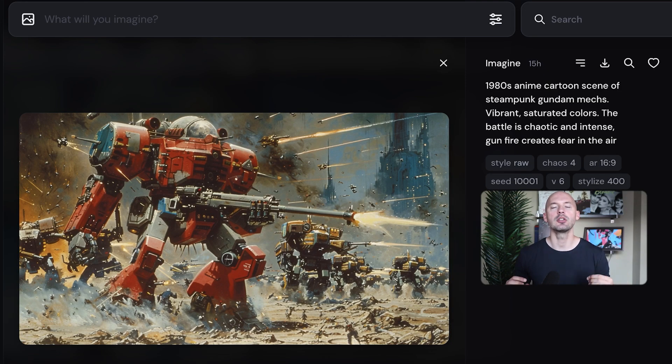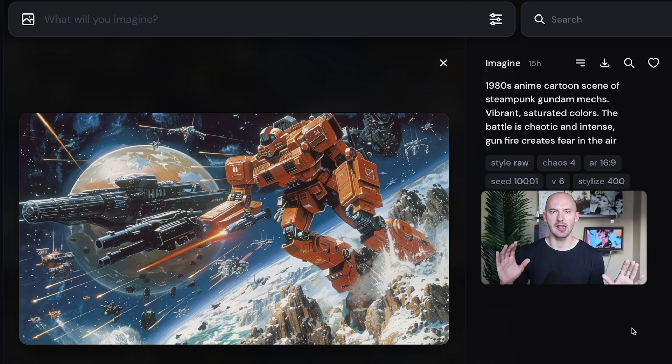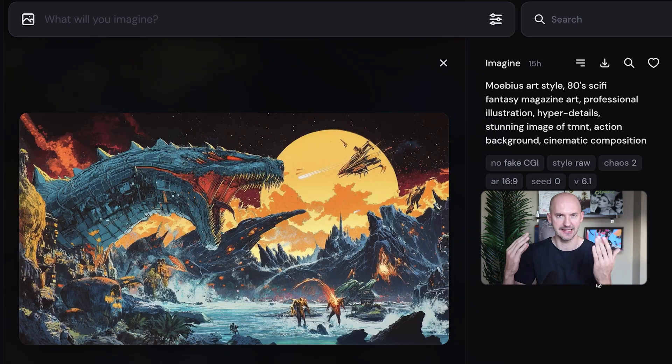Let's take a look at some more from version 6.1. I want to show you how the new model handles more coherence in the face of a chaotic scene. Here's an anime cartoon scene with a lot going on — very chaotic. In version 6 it looks okay, but check out the same prompt with the same seed in 6.1 — isn't that way better? Another good example: we'll go from this very chaotic scene to this. Still chaotic, but way more coherent. That robot is holding the gun — that looks so good. We'll go from this, where things start to fall apart if you look too closely, to this. Isn't that awesome?